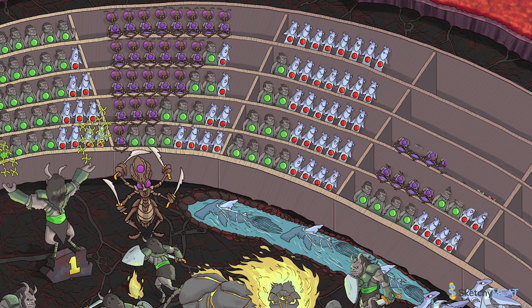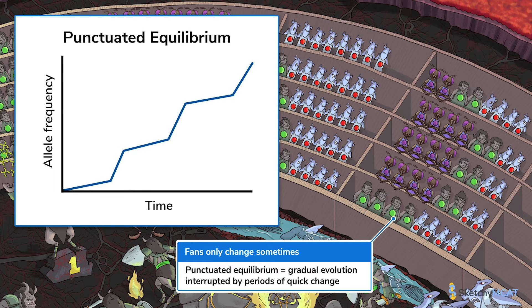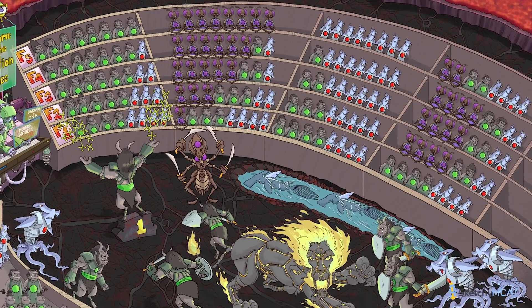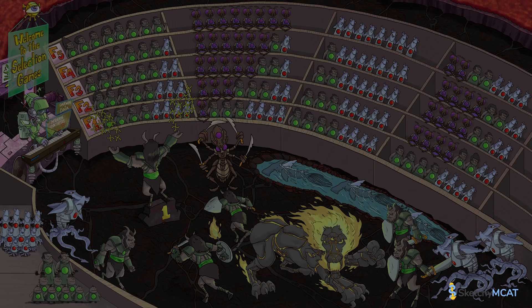Many scientists believe that long periods of gradual, minimal evolution are broken up by periods of rapid evolution when beneficial alleles enter the population or a drastic environmental change occurs. This concept of slow evolution being interrupted by rapid change is called punctuated equilibrium. That brings us to the end of this round of the selection games. And the winner is? Well, it depends — do you get more points for winning before or after the flood? The rulebook is written in tiny print in an alien language, so I sure don't know.